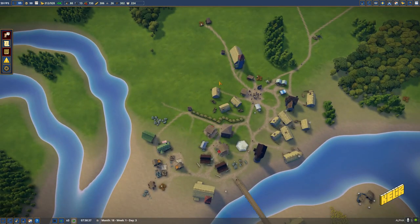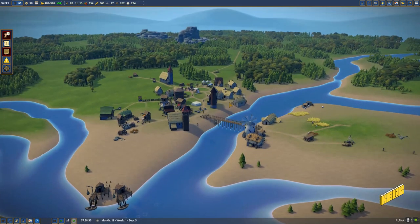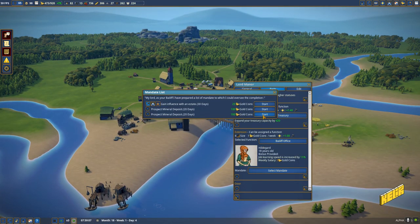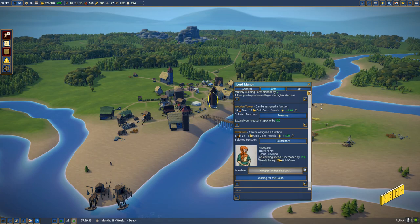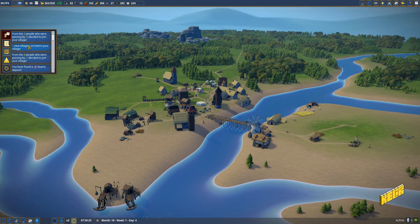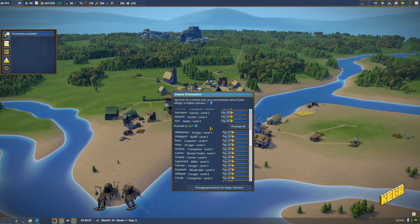Happiness is off the charts, ladies and gentlemen — happiness is amazing! Our people here are amazingly happy. Except for me, because Hildegard is not getting me what I want. What did you find? Quartz again — you are completely useless right now, Hildegard. We have a bunch of money to throw around, so it might be a good idea to promote some serfs.